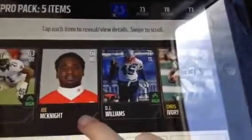Chris Ivory, but we can't use him. We have 71 tight end DJ Williams. 63 offensive tackle Charles Brown. This is on my dad's iPad and we have a really bad team. So, yeah.